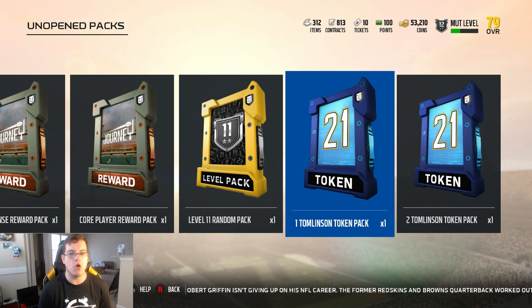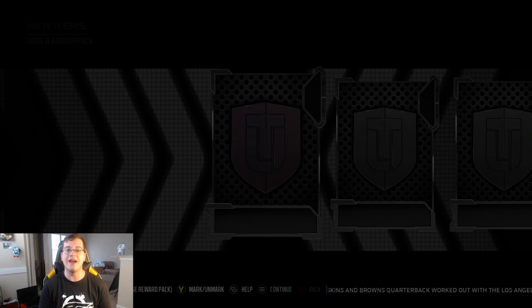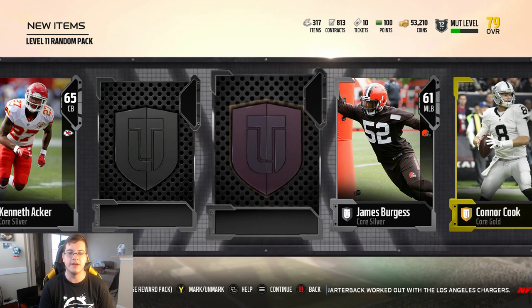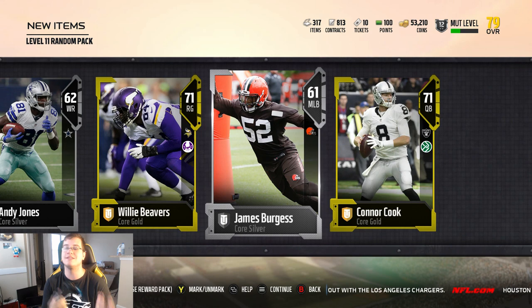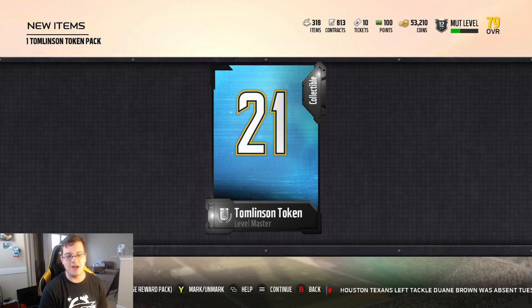Plus the Tomlinson tokens — and these Tomlinson tokens are very key. These tokens are key to actually getting yourself a 91 overall elite LaDainian Tomlinson. This level 11 random pack gives us a Connor Cook, a Willie Beavers — no elite, but it does give us some golds and silvers, so it's at least something to jump-start your team. Let's also go ahead and open up these LaDainian Tomlinson token packs so you can see what the actual token looks like.